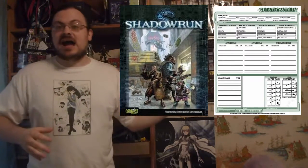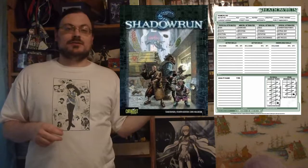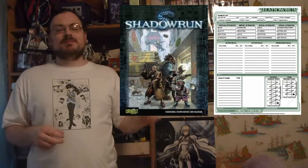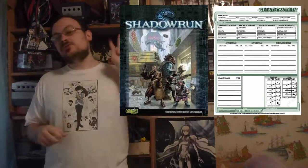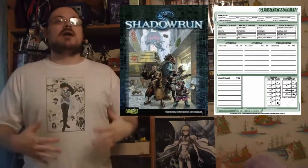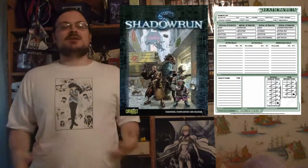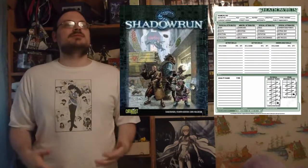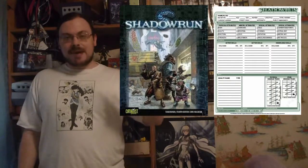Melee attacks are resisted by impact armor — that's the type of armor you're rolling against. Let's talk about armor. There are in fact two types of armor values that the same set of armor you're wearing can give. Basically there are two values to any armor you have — some have both, some have just one, depending on the armor. There's ballistic and impact.